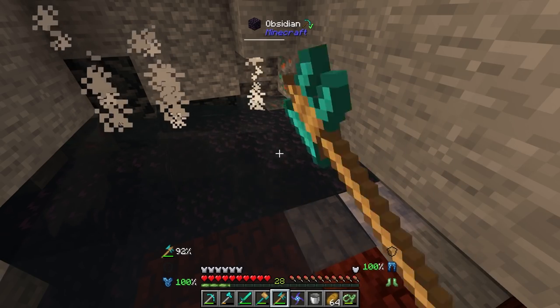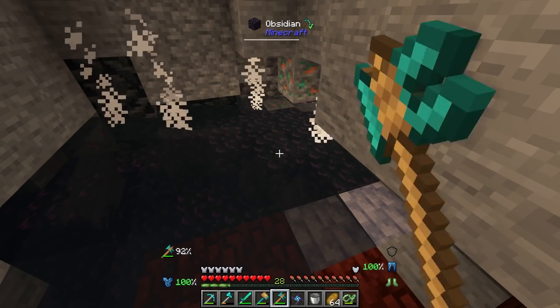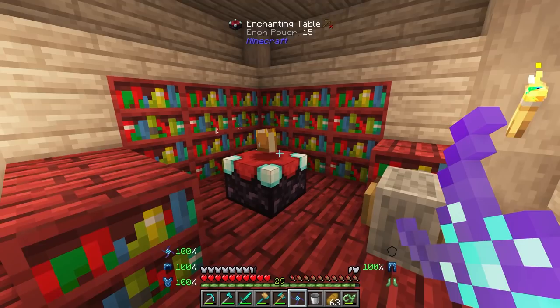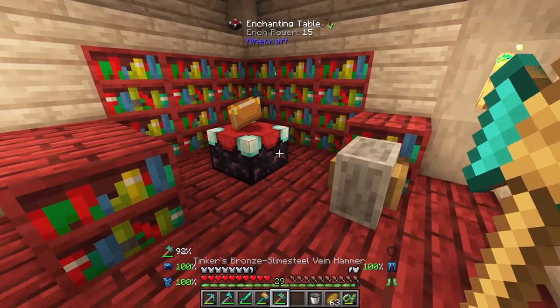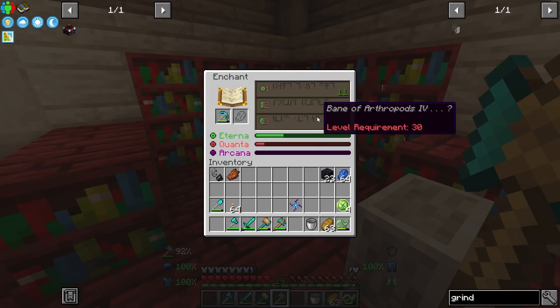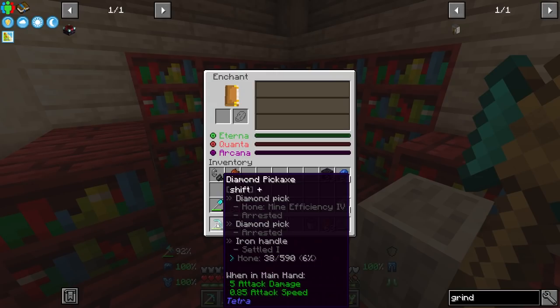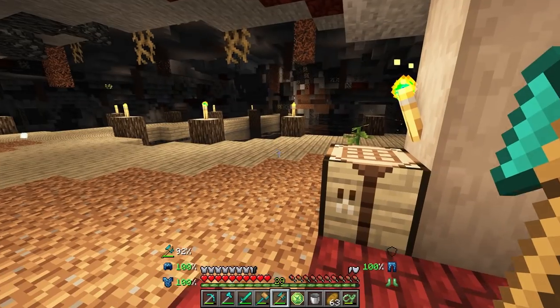It'd be pretty cool to find them, but traversing the nether early on is pretty difficult. Being able to at least get some glowstone is going to be really helpful for our cave build. So I kind of have a little enchanting area set up — nothing super fancy yet. But this does for some reason allow me to enchant my pickaxe and stuff with like Bane of Arthropods, which is kind of weird. I'm not quite sure you're supposed to be able to directly enchant Tetra tools.